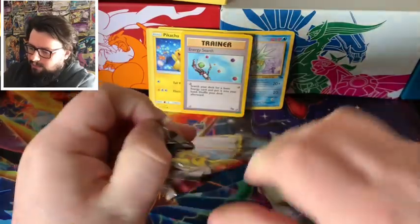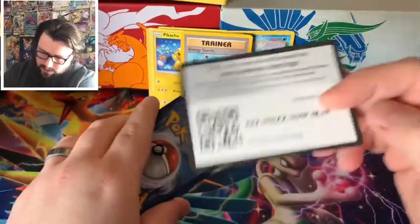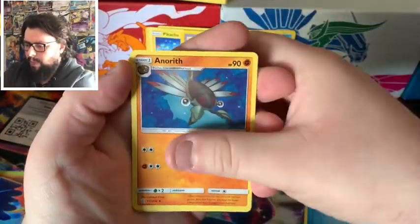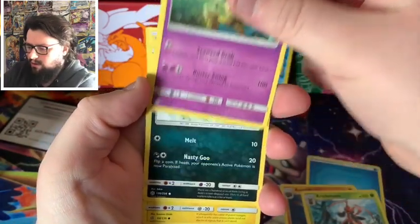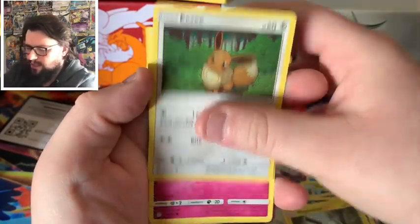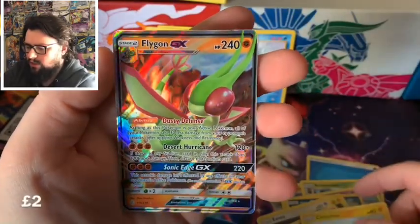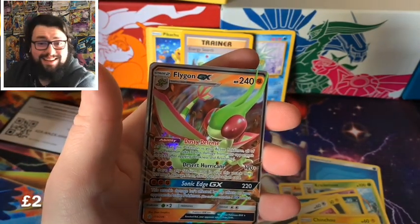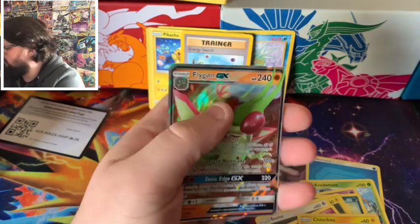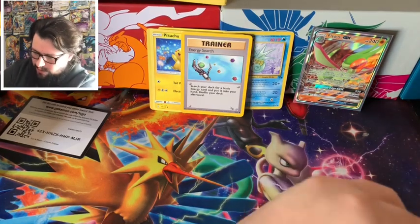Our last Cosmic Eclipse. We've got Amaryllis, Cryptotune, Dhelmise, Alolan Grimer, Magnemite, Eevee, Flabébé, Sneasel, Reverse Holo Chinchou, and a Flygon GX. That's really cool - I haven't got those in my collection so that's always good.